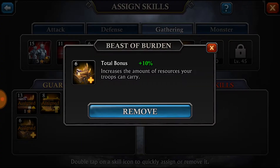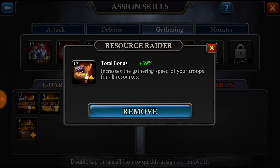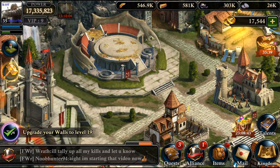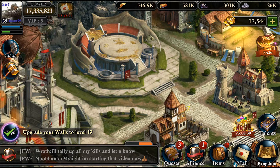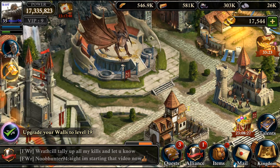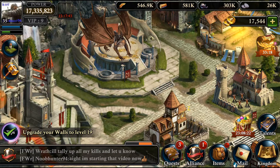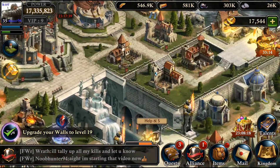A hint for during the kill event: if you want to just be passive and don't want to use shields because they can get expensive, what you can do is boost Beast of Burden — upgrade that like crazy so your troops can carry more at a time. Then take off all the gathering speeds and send your troops to the alliance farm. They'll continually be farming and take longer to return, plus they can hold more. Essentially your troops are safe inside the alliance farm — it's just as good as a shield. Your resources can still be stolen, but during kill events you usually don't want to have a lot of resources out anyway.